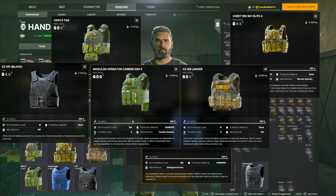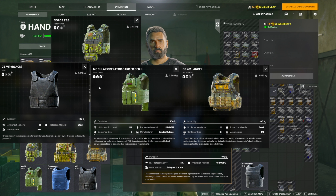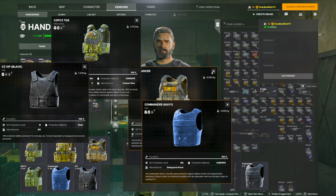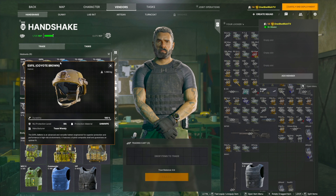I definitely recommend one of these two for level 2 traders. What you're looking for is protection level — tier 3a being a little worse than tier 3 — and the plate carrier coverage. Definitely avoid something that's just front protection; I don't know why you'd want that, especially with AI sneaking up behind you. Tier 3 front and back is the way to go, or at least front and back with tier 3a, just be aware more bullets may penetrate.